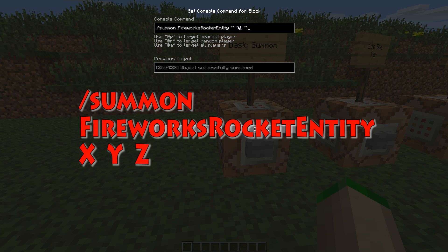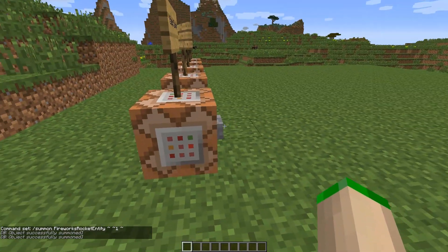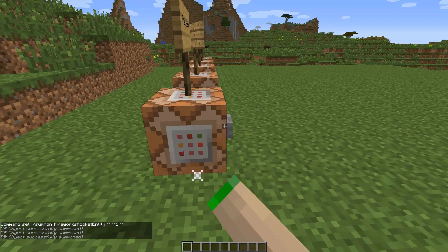The numbers afterwards are the X, Y and Z axis. The tilde indicates our exact location. So that would be the exact location of the command block on the X axis. And then the Y axis, it's the exact location plus one — so essentially where the sign is. And then on the Z axis, exactly the same location. So that's essentially putting it directly where the sign is. If we click this, you can see a little fireworks entity just popping up there.